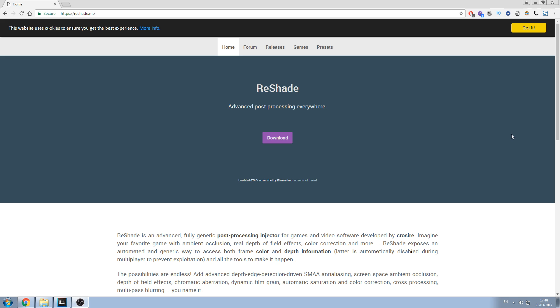Good day everyone, Complaining Gamer here. I've got an experiment that I thought we could do together involving Reshade, Simu and Breath of the Wild. So what is Reshade? According to the website, Reshade is an advanced, fully generic post-processing injector for games and video software. Long story short, you can change the visuals of your games.